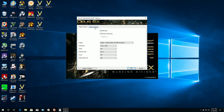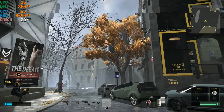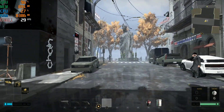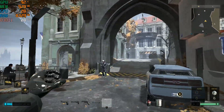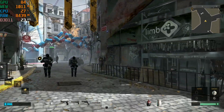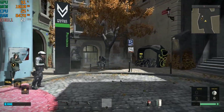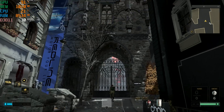Deus Ex: Mankind Divided, another 2016 game, at 1920 by 1080 and the low graphics quality preset. Exploring the city of Prague at about 30 frames per second, but as you start walking you notice it is not smooth — there's a very noticeable pausing and jerking about once every second. It is not enjoyable at this performance level. In more demanding areas, the frame rate drops even lower into the low 20s and sometimes under 20, making it not enjoyable on the Radeon 5870.